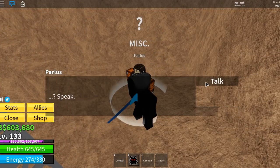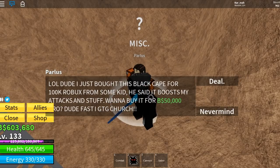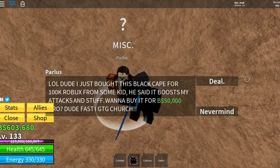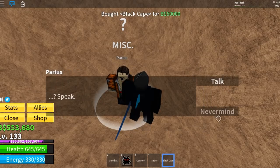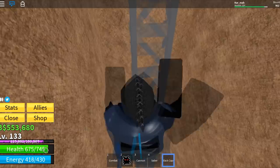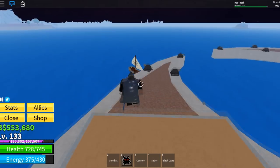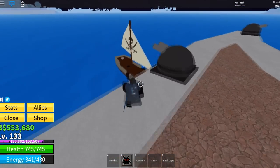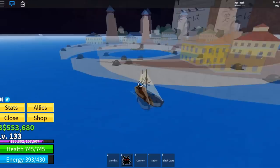I just bought this black cape for 100k Rose from the Sun Kid — he said it boosts my stats. I bought it for 50k and it gives you 100 health, 100 energy. It boosts everything — your damage — it's really good overall. And it's cheap at 50,000; not that much really.